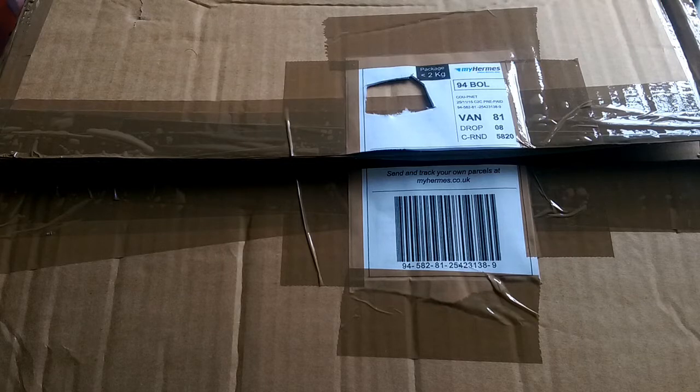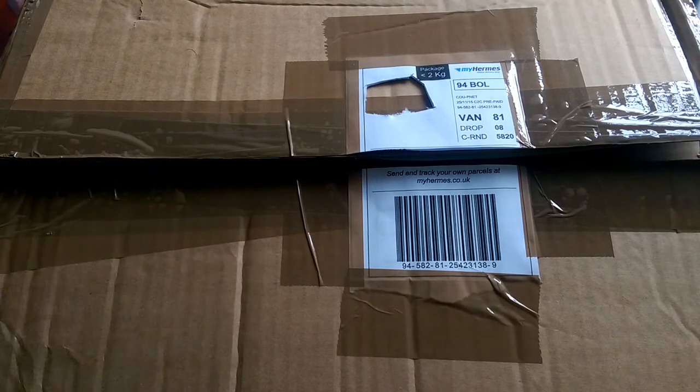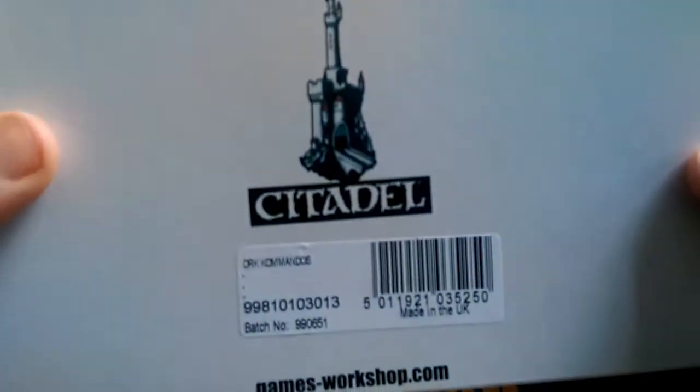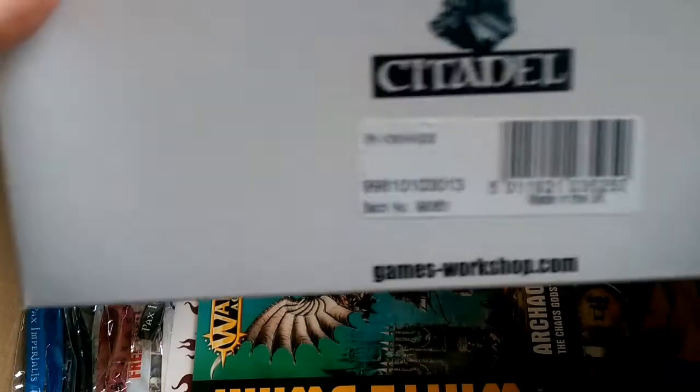How are you doing guys, it's Big Mac Dan School here again today. There's a package in front of me, just got it, and I thought I'd open it for you. As you can see I've already opened it and had a sneaky look at what's inside, but I'll do a quick unboxing for you. So what's that — a white box!